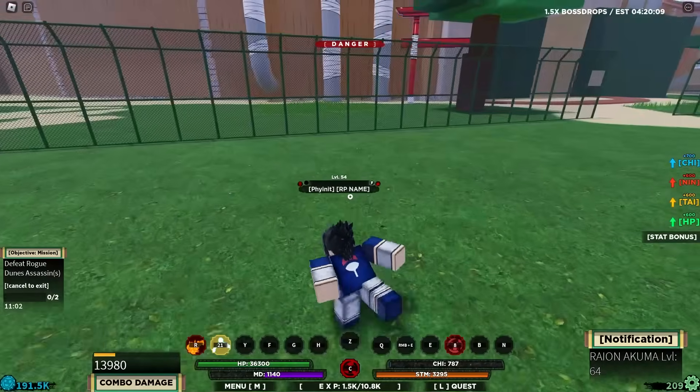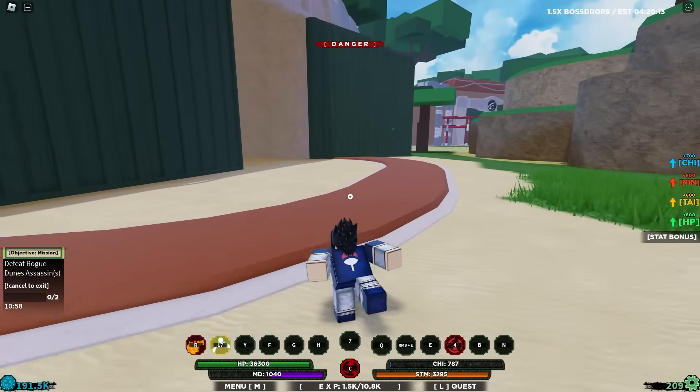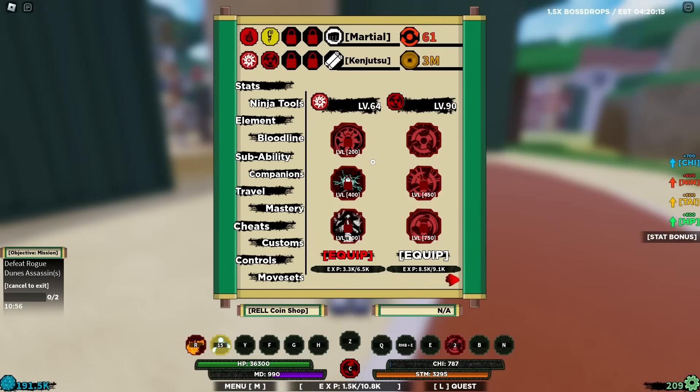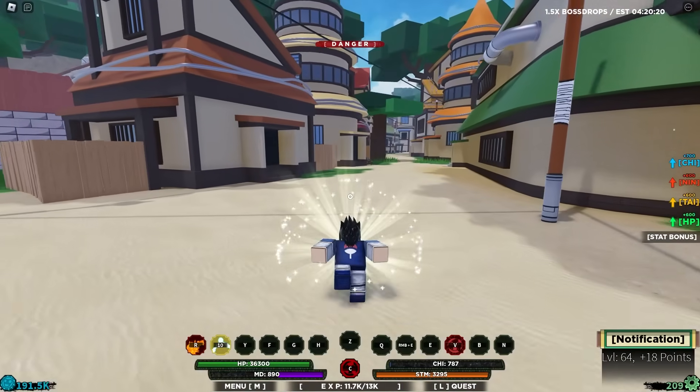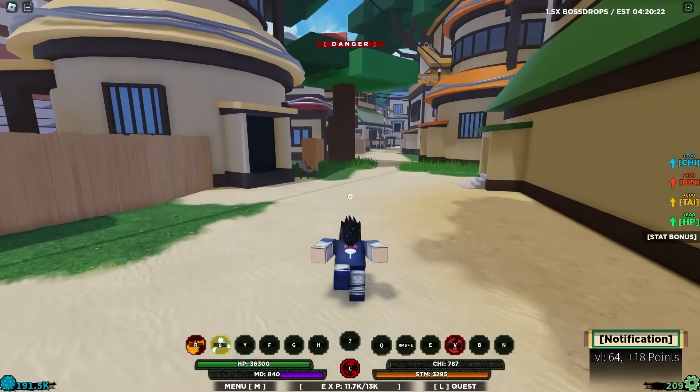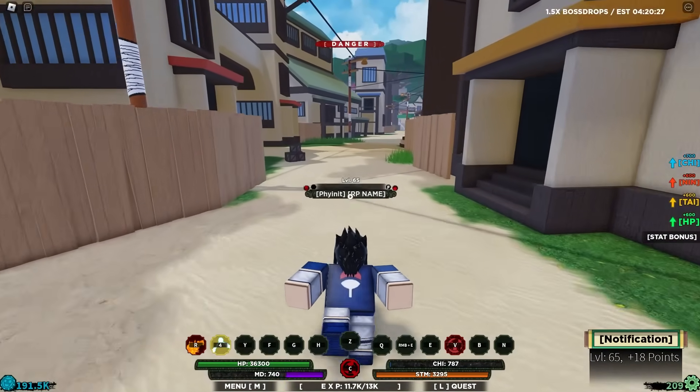We finished that very quickly. Akuma as a whole is kind of a trash bloodline. We need to get Ryan Akuma, which we unlock at level 300. So I'm just going to be doing some Grimscroll grinding and stuff, reaching level 300 so we can finally power up and reach our new power level.